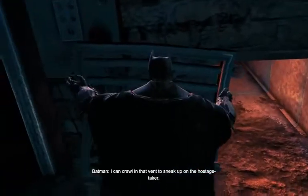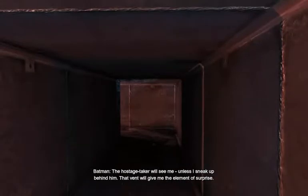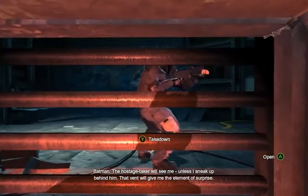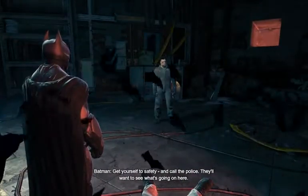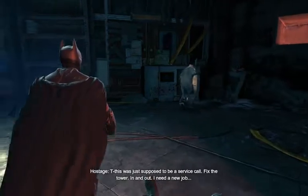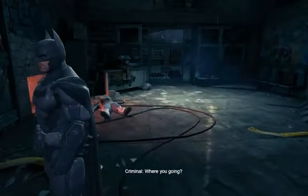I can crawl in that vent to sneak up on the hostage taker. The hostage taker will see me unless I sneak up behind him. That vent will give me the element of surprise. Oh my god, I get it. You're unconscious now — get yourself to safety and call the police. They'll want to see what's going on here. Okay, I will. This was just supposed to be a service call — fix the tower, in and out. Where are you going? I'm getting a new job.